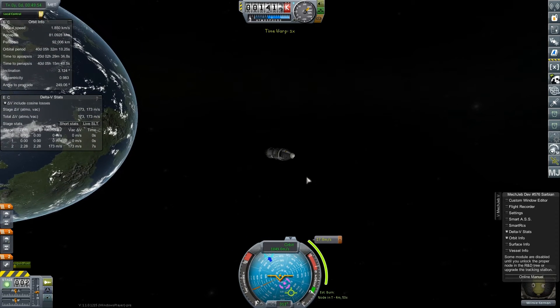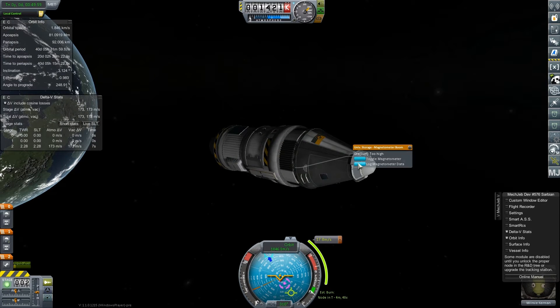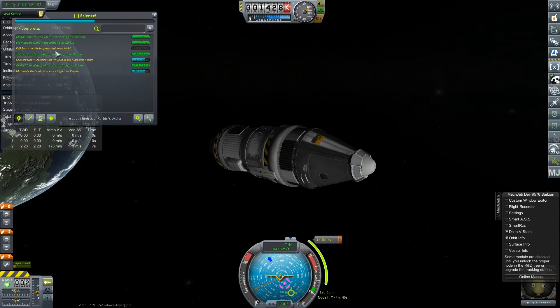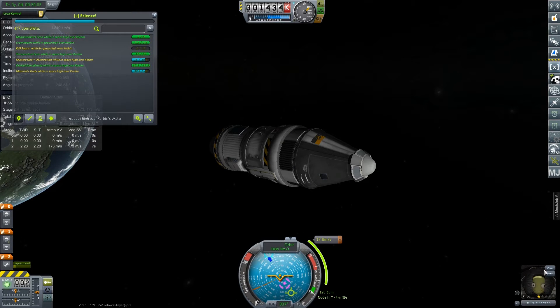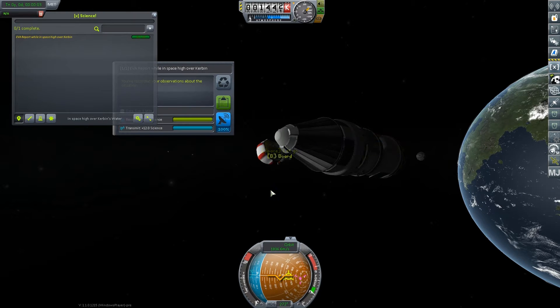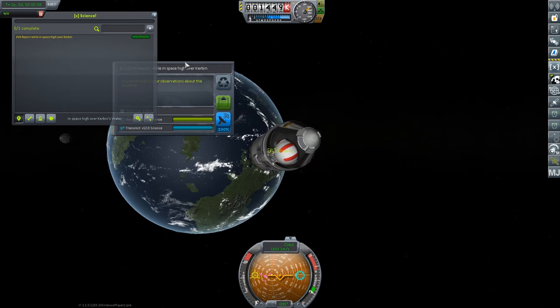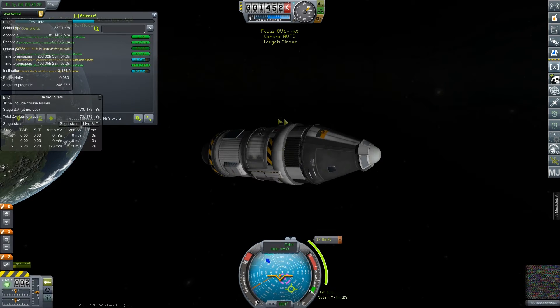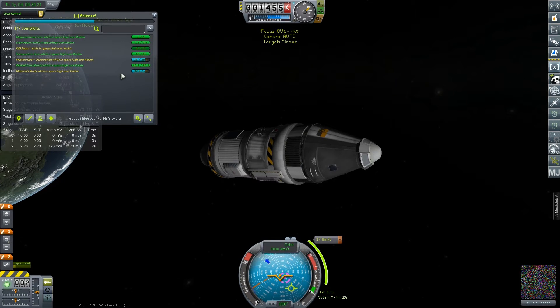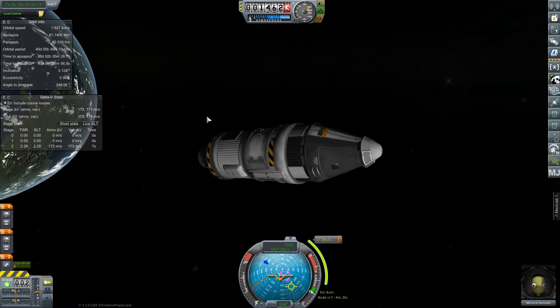You know, there's probably science I could be gathering, isn't there? Just realized that. Where is my science window? Boom - what do we have available? EVA report. Everything's making me nervous when I'm clicking on stuff, especially that shaky camera - that was enough to probably screw our course up. Hold on to that for now. We got that on board - mystery goo - those ones are both going to have to return.